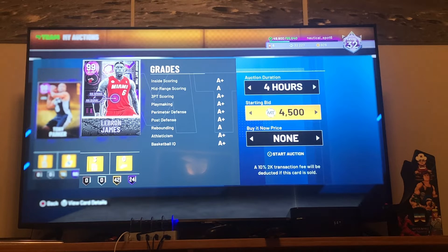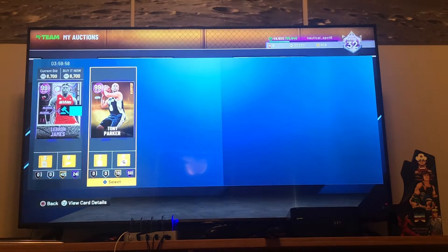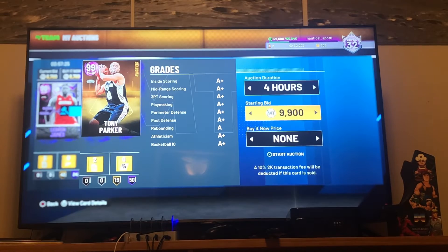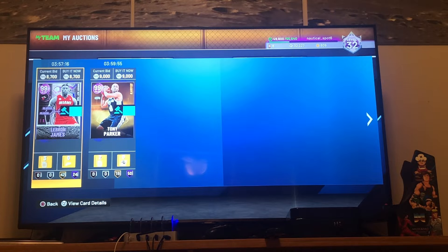I think I'll do what it suggested and I'll still make like 5,500 MT. I could do it a little bit higher but it would take longer. Should I put the buy now price lower so it sells faster, or a little bit more so I make more MT? I'm going to do it like 100 MT more so we get like 600 MT extra. Auction has been created. We made like 1,500 MT total from both cards and it only took 5 minutes.